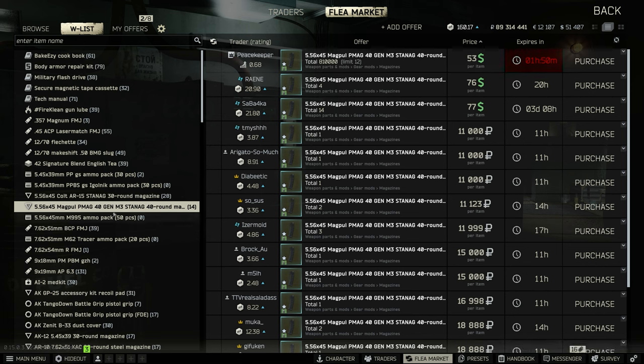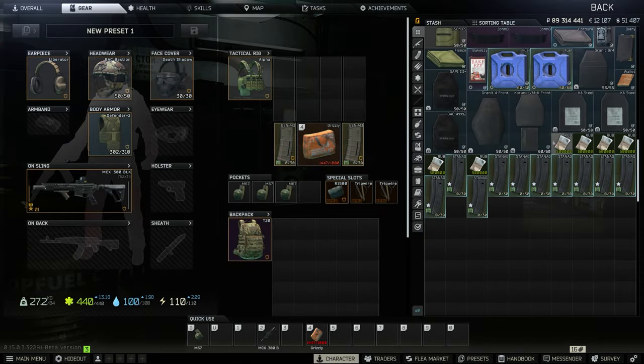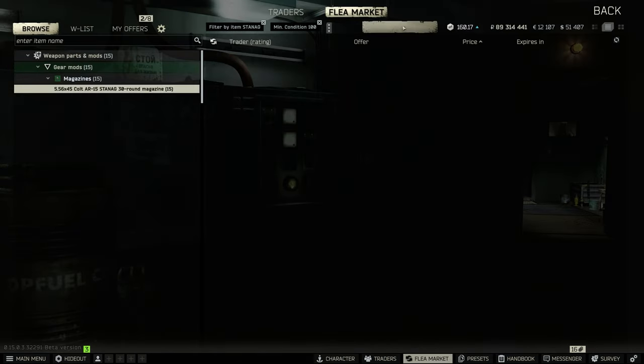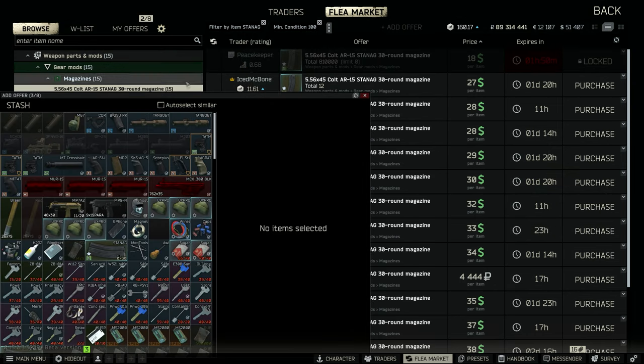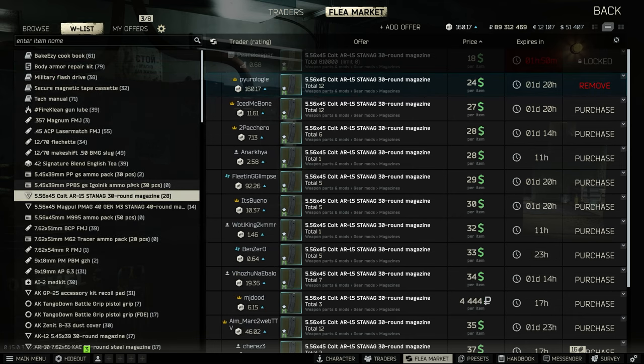The 30-round M4 mags, the 5.56 mags — these always sell very quickly. I'll turn them around for around 24k; they sell for 18k, and it's a quick way to make sure you don't run out of USD.